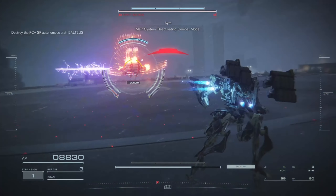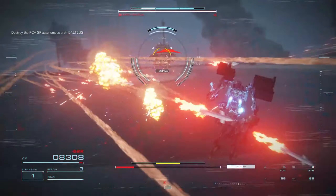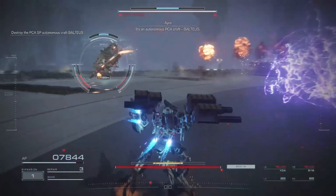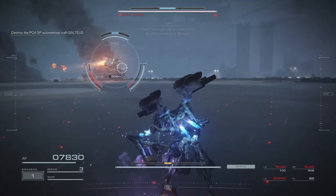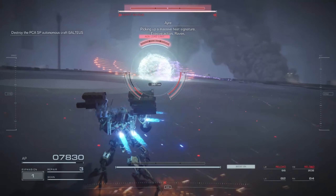We're gonna talk about Baltius, the fourth big boss in Armored Core 6 — the flying dude with the rocket barrage, the fire sword, and the flamethrower. This boss is a real pain in the butt.